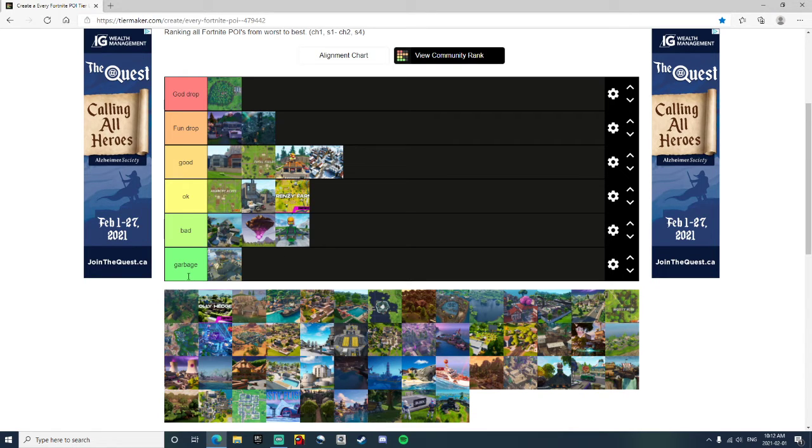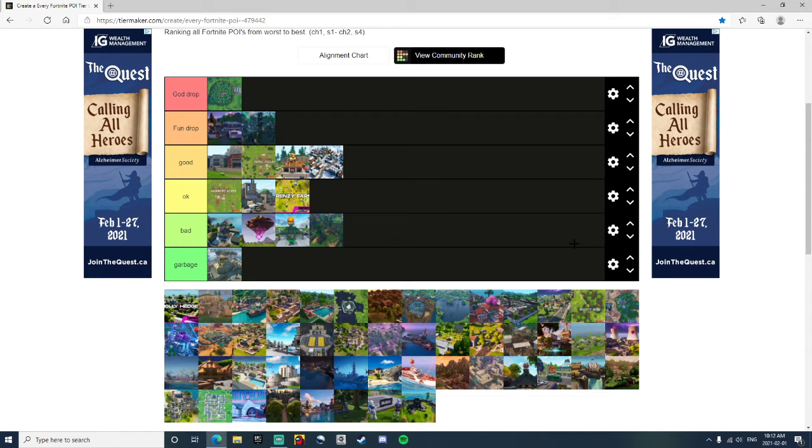Haunted Hills — I think I landed there once or twice with some noobs because they wanted to. I'm going to rank it Bad. There's like no loot there, it's always out of circle. It's pretty bad. Haunted Hills is just not good.